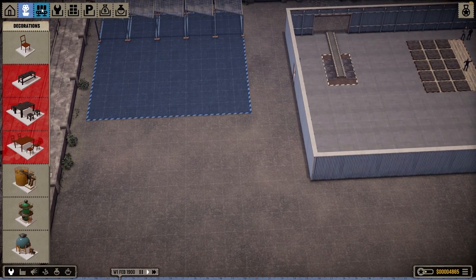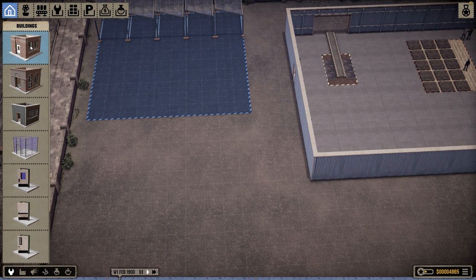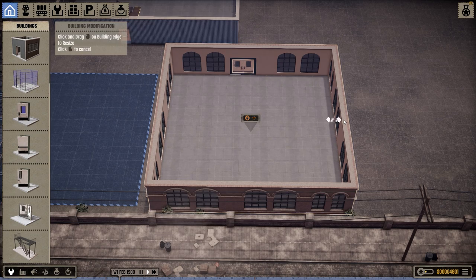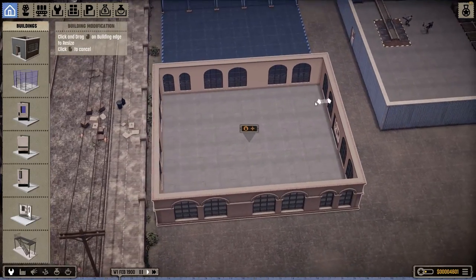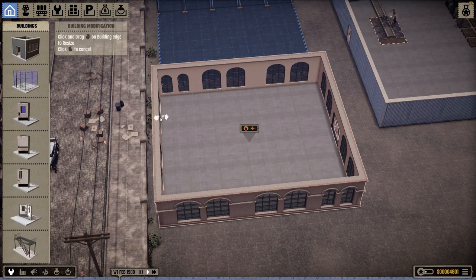We need a few other buildings. Such as I need to get an office to do sales from. Let's see this Roman building — that looks pretty good for sales. Real nice. Although I don't like that there's that space on the windows. Luckily we can just resize. Nice! The way you can resize stuff in this is actually pretty good. I'm into that.